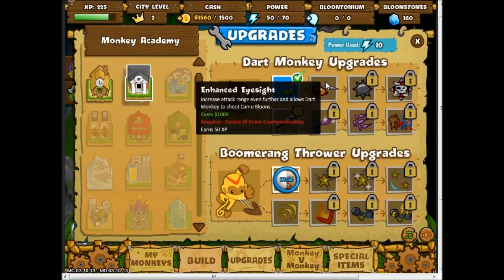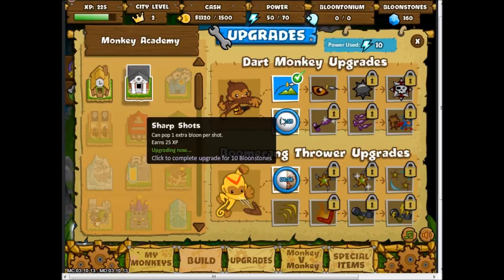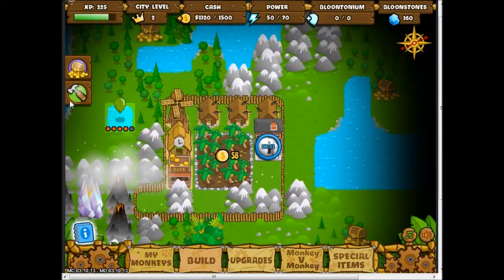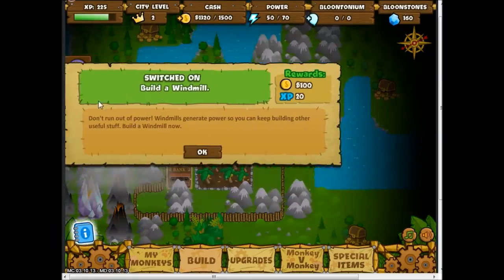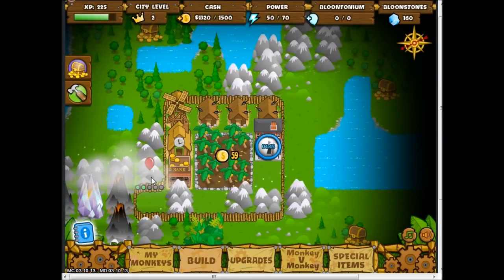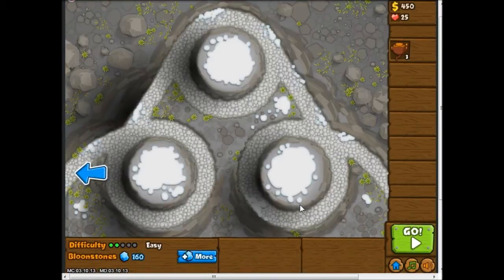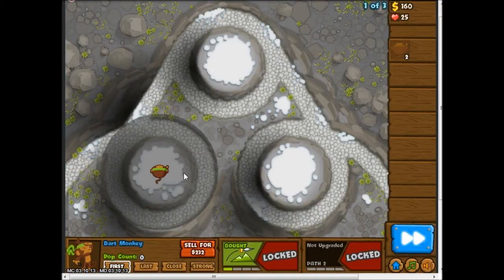I'm not sure if that's a typo or just how people spell it in other places. I'm going to upgrade sharp darts first because that's only going to take ten minutes. I still need to get a treasure chest, which will take a while. The game says to build a windmill, but I want to build them all together because I'm OCD like that — well, not really OCD.